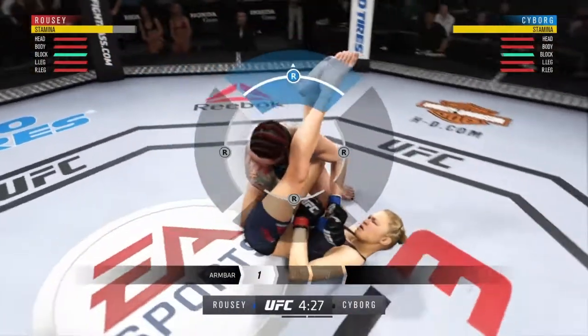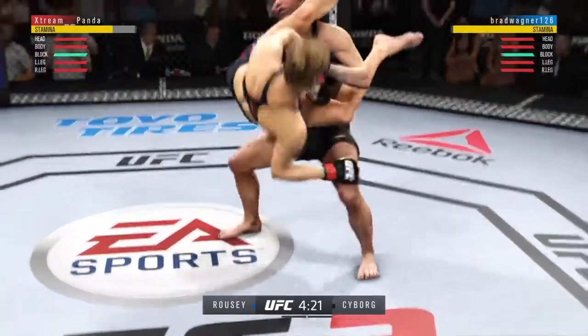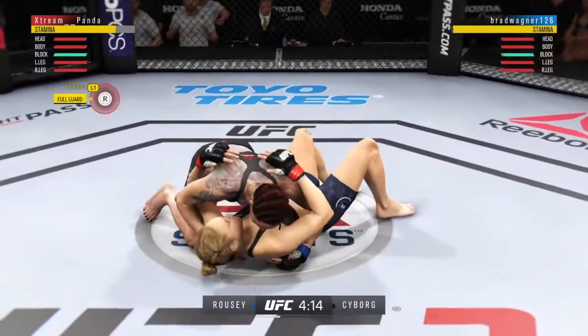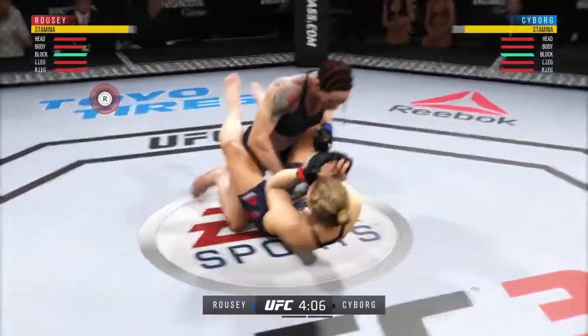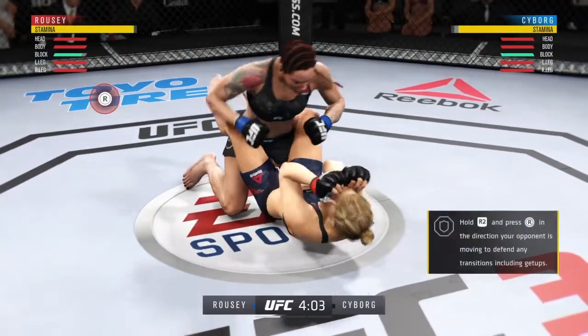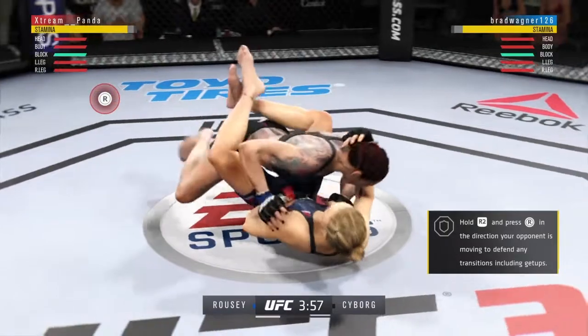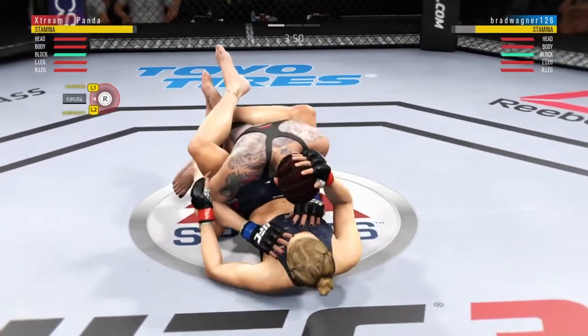I'm going to try to lock this guy out right off the bat. He goes two directions and gets out very well. I've always said those are really hard submissions to get, just because you can start escaping that submission before I ever get to see the gates. Little pro tip right there — if you didn't know, go ahead and hold a direction because you're probably going to get lucky and start escaping before the person can see it pop up.